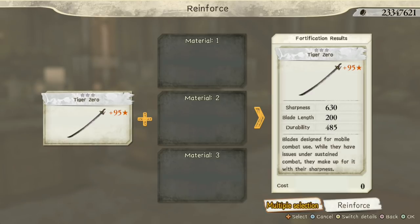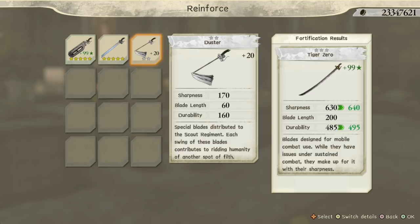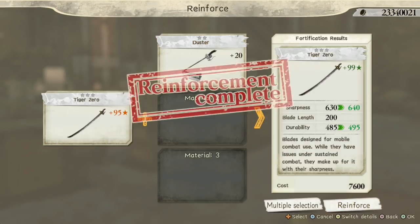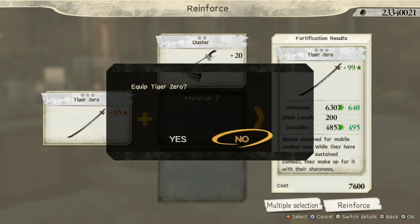Now it's plus 95. The reason you need plus 20 is because 20 divided by 4 is 5, and you need 4 more stars to reach plus 99. So you pick the plus 20 and reinforce it — and that's the max you can get. The reinforce button no longer appears.